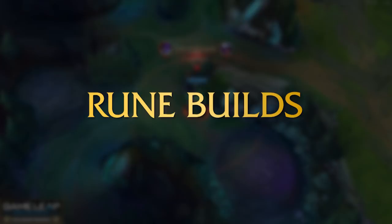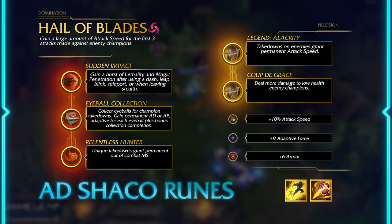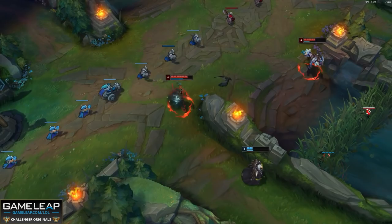For the runes: AD Shaco takes Hail of Blades for auto attack speed, more crits, and more damage. Then Sudden Impact because you're blinking all over the place for burst damage; Eyeball Collection because it's easiest to stack as Assassin Shaco; and Relentless Hunter for movement speed to get around the map quicker — like a mini Mobi's. For your secondary tree, take Precision with Legend: Alacrity and Coup de Grace to amplify assassination damage. Minor runes: attack speed, adaptive force, and armor or magic resist depending on enemy team comp.